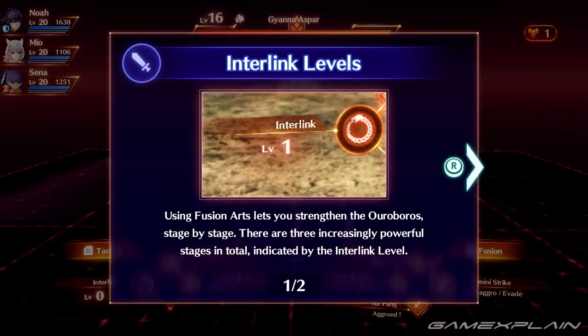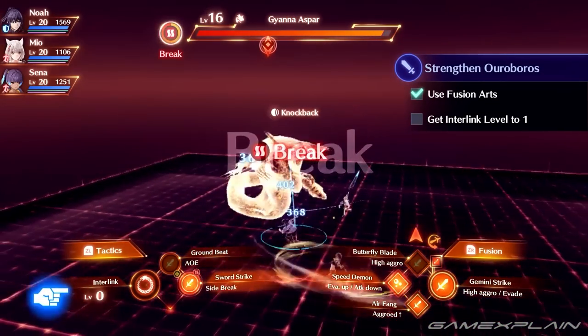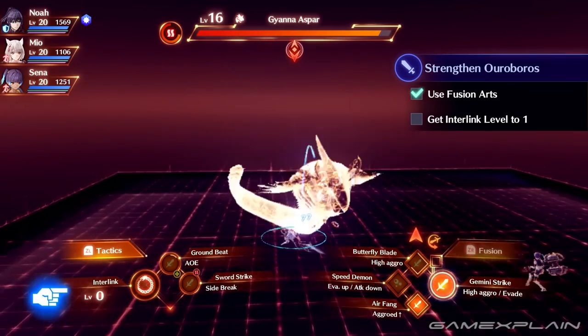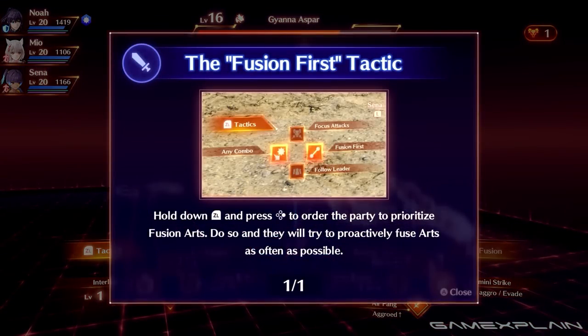Raise your Ouroboros interlink level. Rather than just interlinking into your Ouroboros form at the start of battle or whenever you want to, focus on raising this level first. You'll do that by using fusion arts from both participating members in the interlink. There's a whole training drill about this one. Using fusion arts will contribute to raising the interlink level, and you can even use tactics to set your allies to also focus on using fusion arts, which will raise the interlink level even faster.